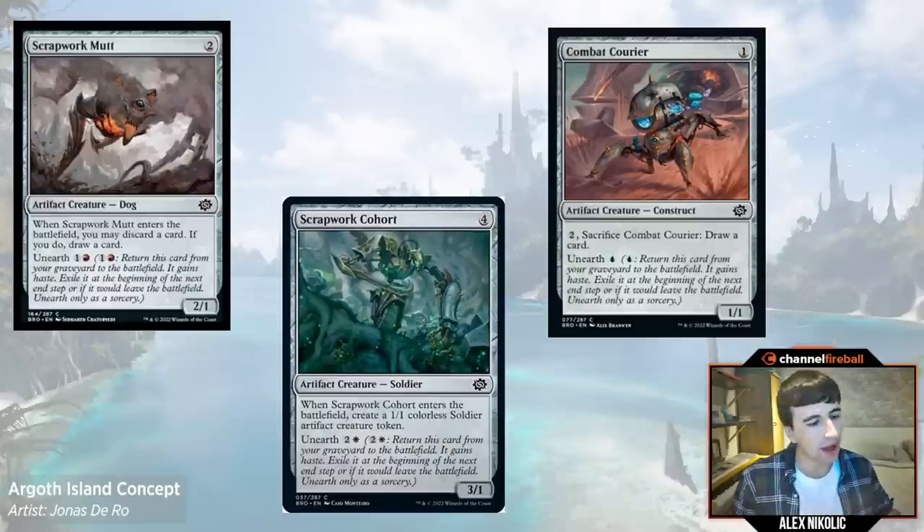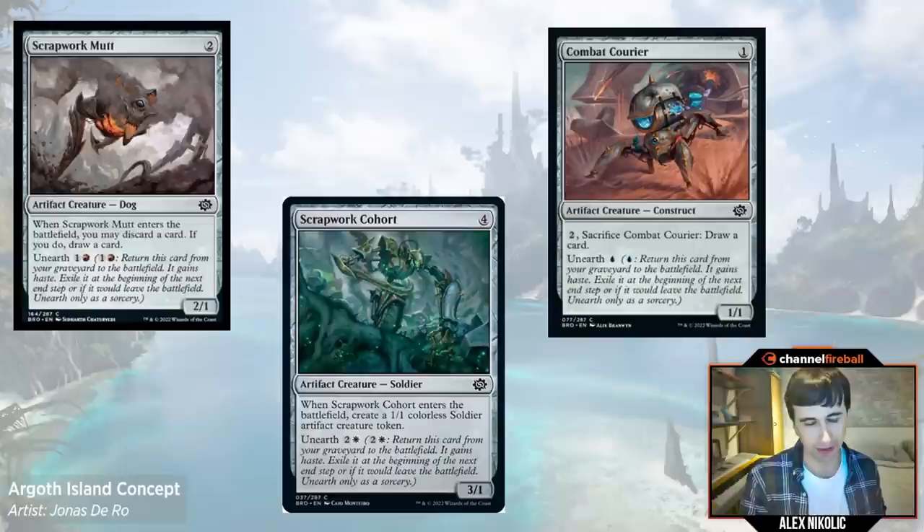So when your opponent has a bunch of unearth creatures in the graveyard, consider them on the battlefield. I won a lot of games by my opponent making that attack where they attack with one too many things and I went: oh great, this opens up the window. I have this removal spell I was sandbagging, so I can go unearth, unearth, cast my removal spell, just kill you. Almost think of it like there is board presence even though it's in the graveyard. That's something to think about when you're trying to figure out those tough combat turns.